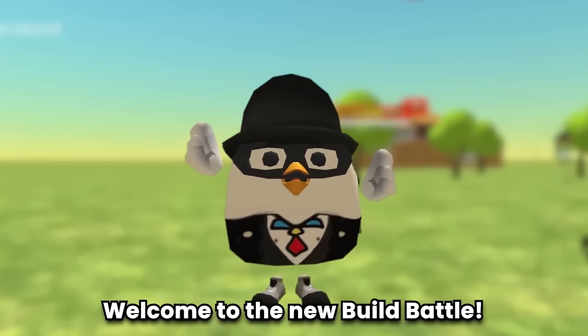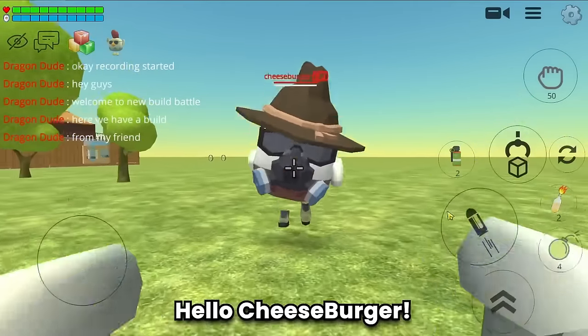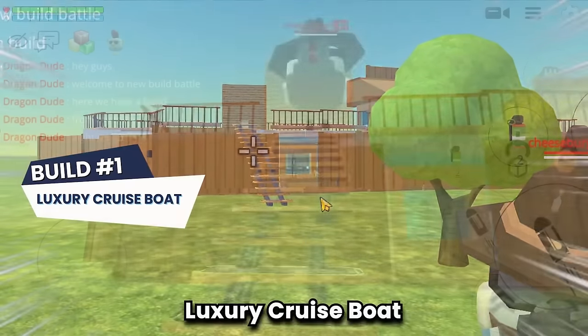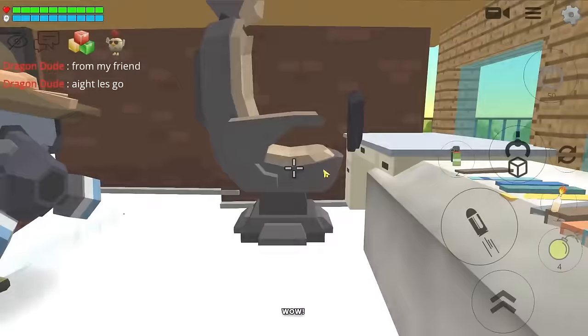Hey guys, welcome to the new build battle. And here we have build number one from my friend Cheeseburger. Alright Cheeseburger, let's go. What is this? Oh - luxury cruise boat! The boat's gate is cool. The cockpit - let's explore the inside. Wow, this is very cool. This feels very luxurious. There's a lifesaver - this is a float and indeed this is a lifesaver.